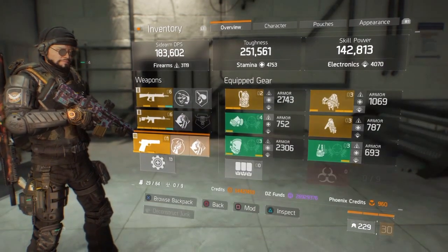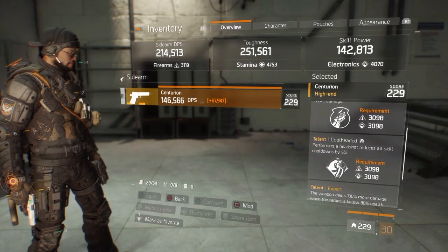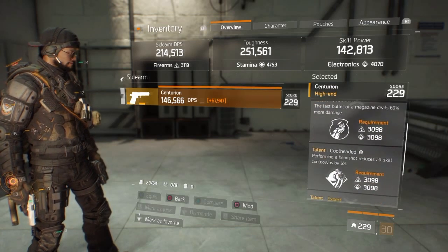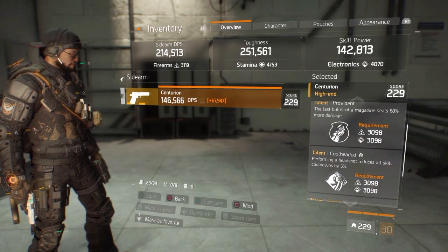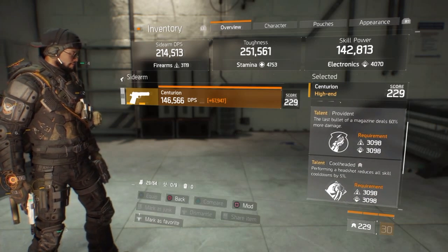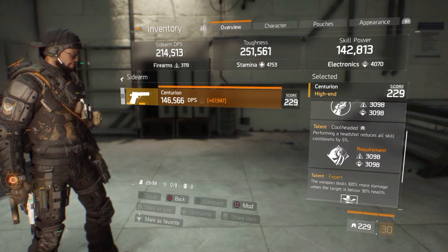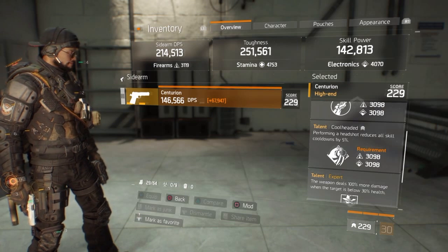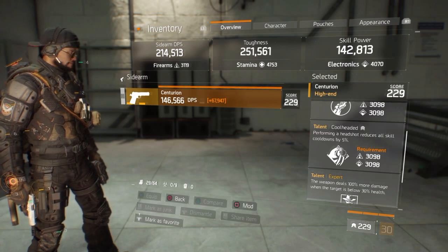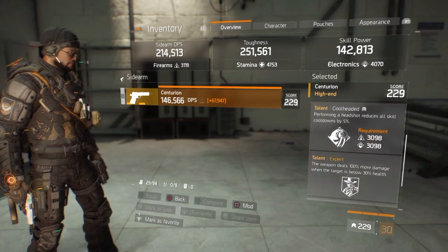My main weapon is the Censurion. The reason is this pistol has three talents on it — most pistols in the game only have one talent with Expert. This one has the last bullet giving you 60% more damage, and I switched the fire talent to Cool Headed, which reduces my cooldown by 5% every shot. So every time I land a headshot I reduce my cooldown on my heal.